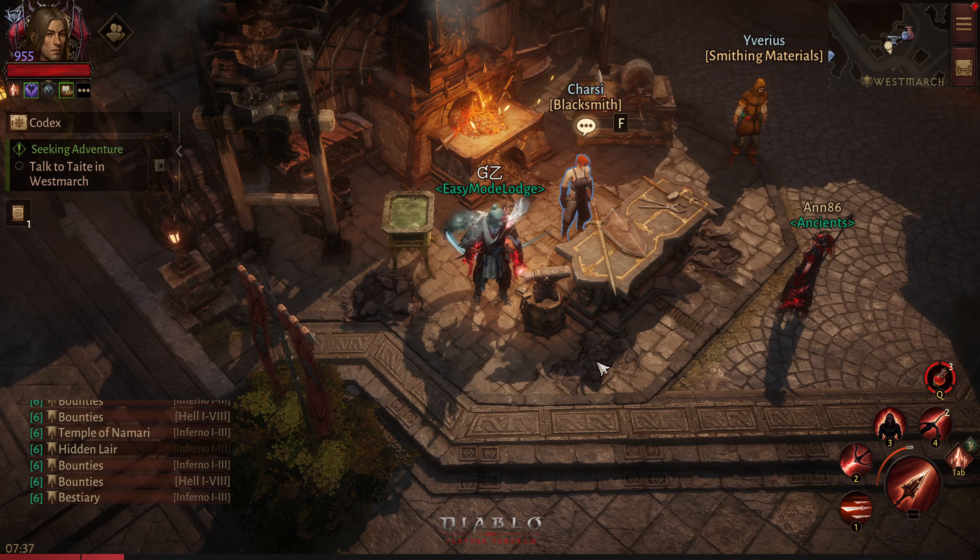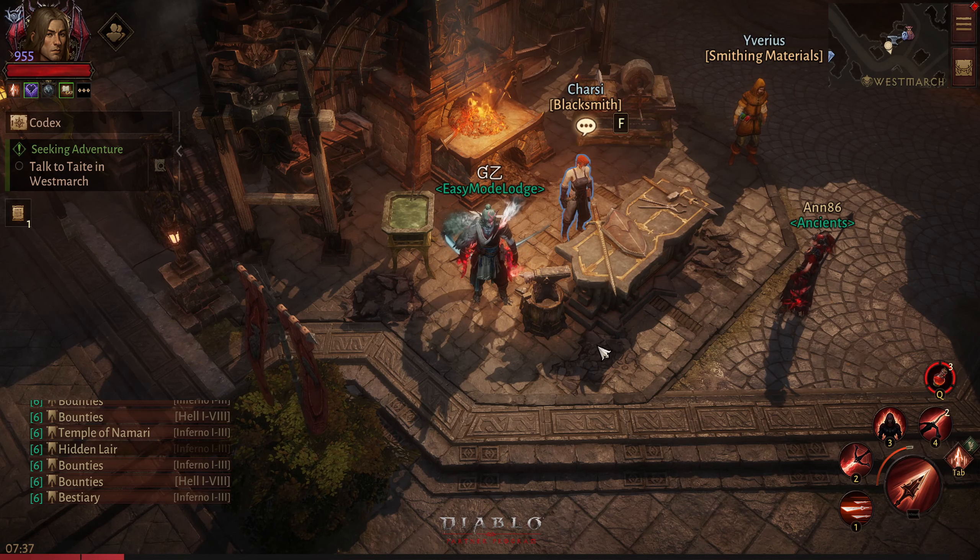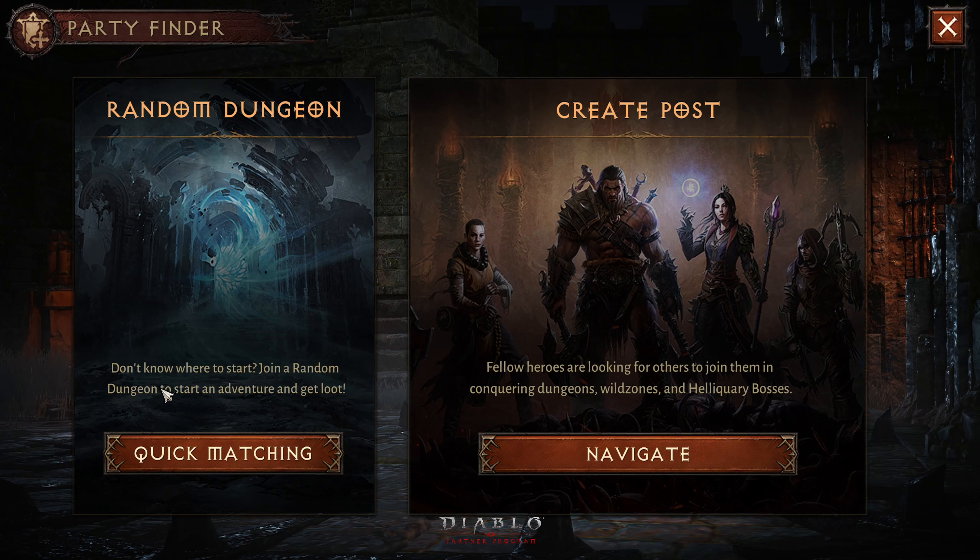What's going on guys, this is JZ, welcome to my channel. So on day one when the major update came out, I tried out the new party finder mode, which is quick matchmaking for the dungeon. It says don't know where to start — do a random dungeon to start an adventure and get loot.